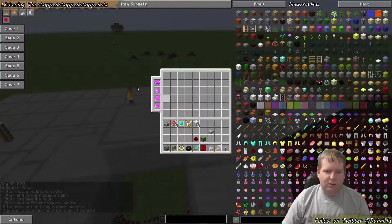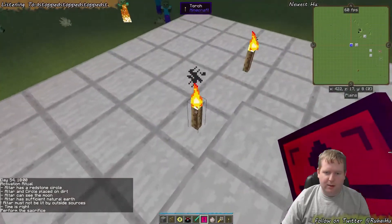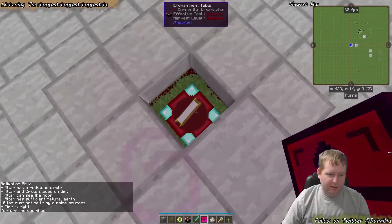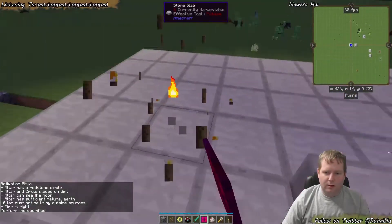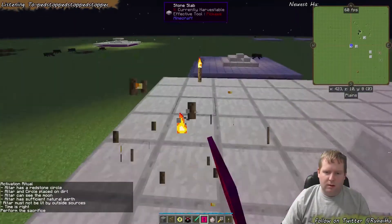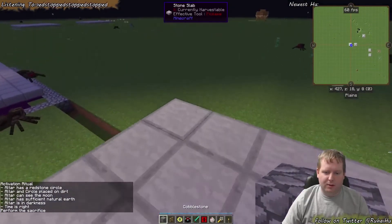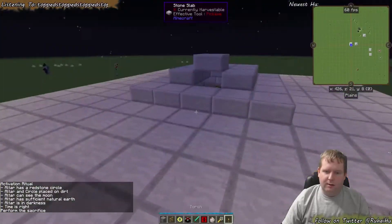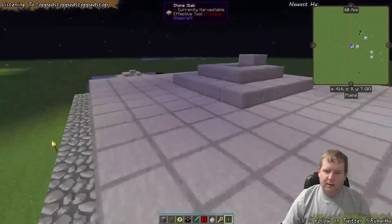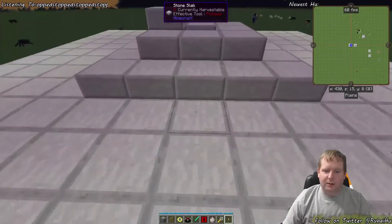Division Sigil: 'Must not be lit by outside sources.' Get it to midnight — must not be lit by outside sources. I wonder if it's gaining light from underneath. Nope, it's from above. So everything lit from below is fine. I bet I could light this up from below as a cautionary measure so I don't get stuff spawning on me.